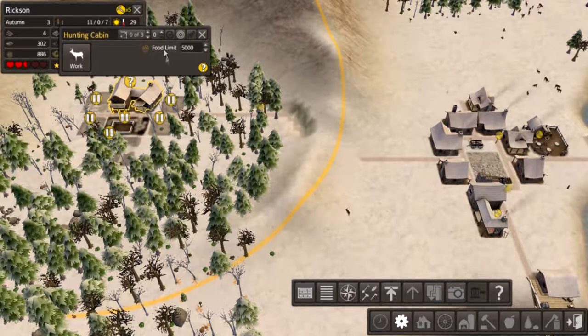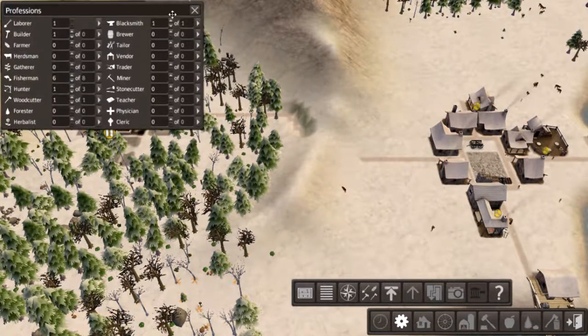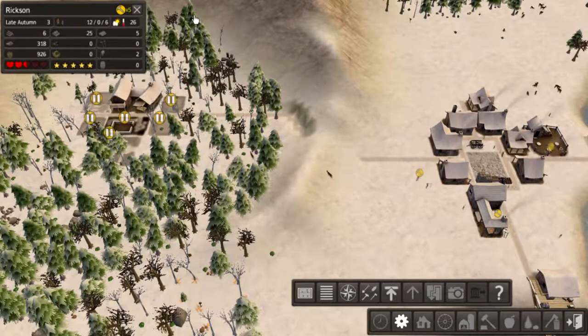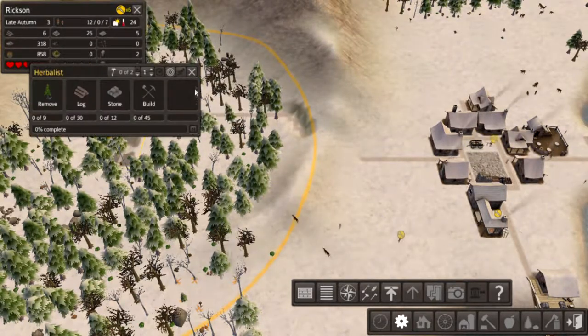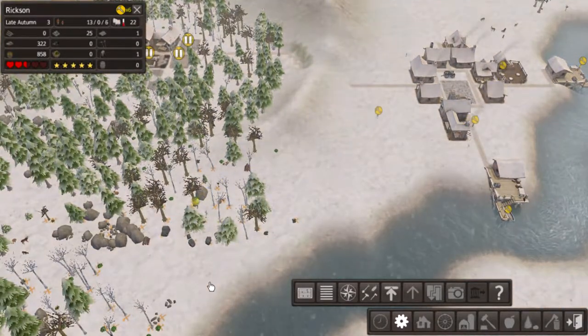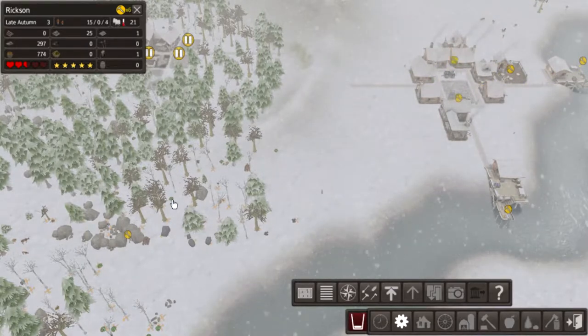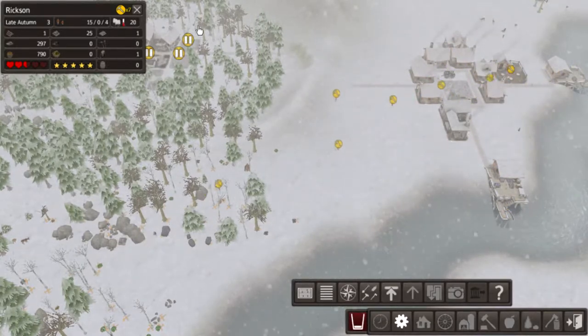Autumn's here, so we need a hook. Now we've only got one labor and one builder, things are going to be slow. We need to get this built. We need the gatherer to gather the herbs for the herbalist, so everything has a little job to do.